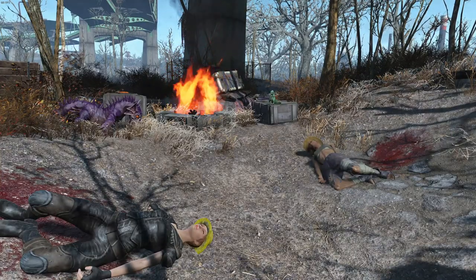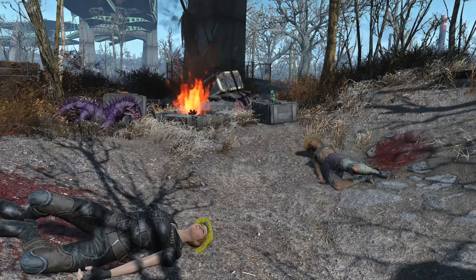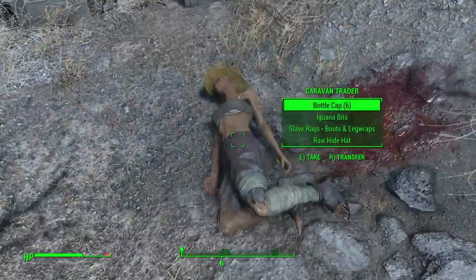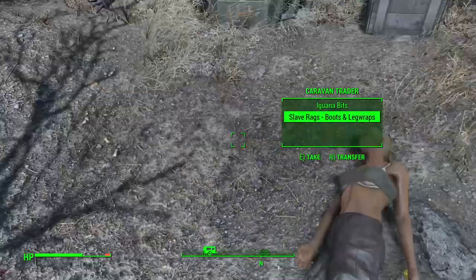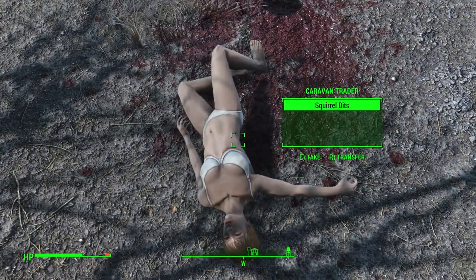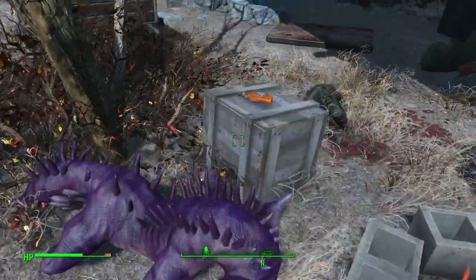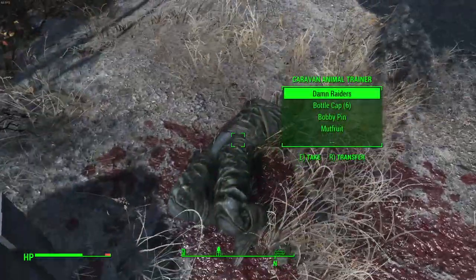It's pretty close to the start of the Automatron DLC, so you can find it there. Once here you will see a bunch of deceased wastelanders from the Mojave, as well as a lot of Geckos that they had traveling with them. Here you can find all of the new armors — the leather armor, lightweight leather armor, and the three new hats — as well as some whiskey from New Vegas, which is a pretty cool touch.